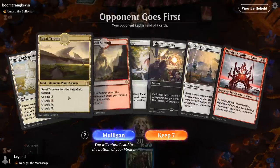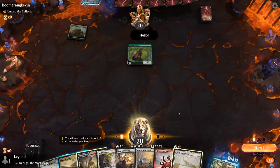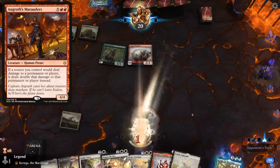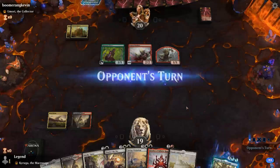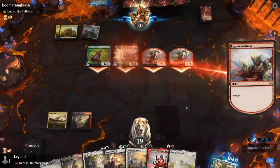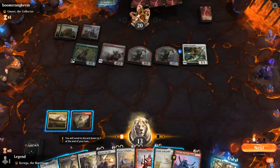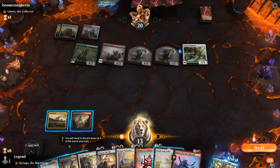We're on the draw with a fine opening hand — can tutor for Fires of Invention, got our first Honden in hand, facing a Nomiori deck with Llanowar Elves. On the draw facing Llanowar Elves without Stomp from Bonecrusher Giant means we're going to be pretty far behind, but hopefully Shatter the Sky can catch us back up. Opponent's at Vanguard — very resilient against our sweepers — Banishing Light is one of the few answers. We're taking quite a lot of damage next turn but the plan is still the same.